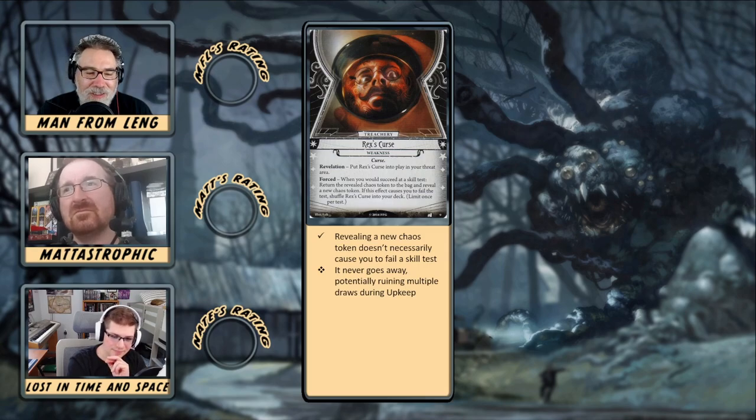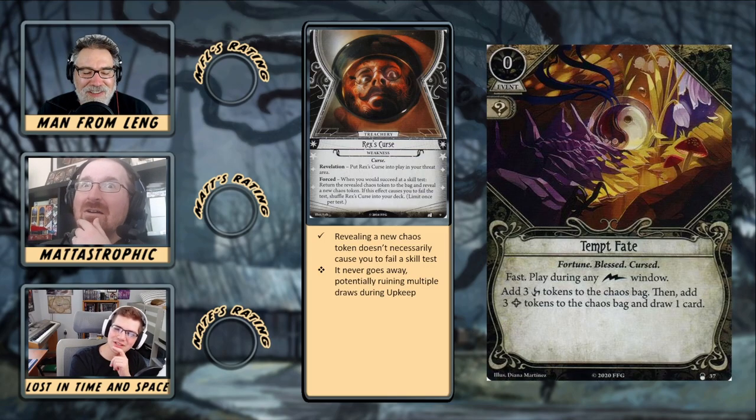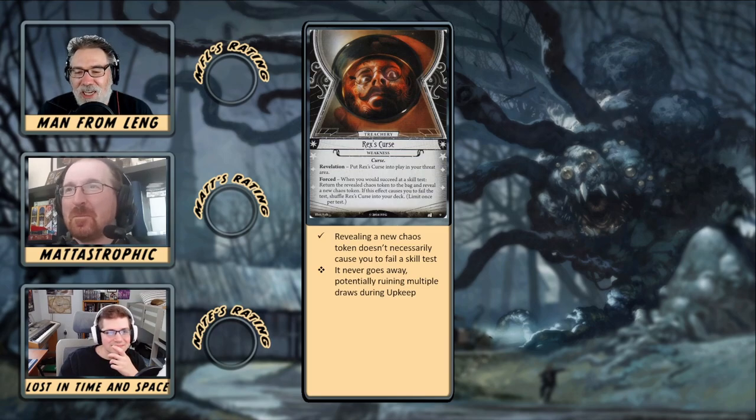The problem with this weakness is that it can cause you to fail, but that failure is unpredictable when it's going to happen. One of the worst parts is it gets shuffled back into your deck, so it's chewing up your draw during the upkeep phase as well. Not only do you have a chance to fail, but this thing is going to take up valuable draws you may have needed. I know they've done parallel investigators for all of the core set investigators. Rex is probably the one I'd really like to see from the Dunwich Legacy receive a parallel that works with curse tokens — that's just too perfect, though Rex was designed well before the curse token saw the light of day.